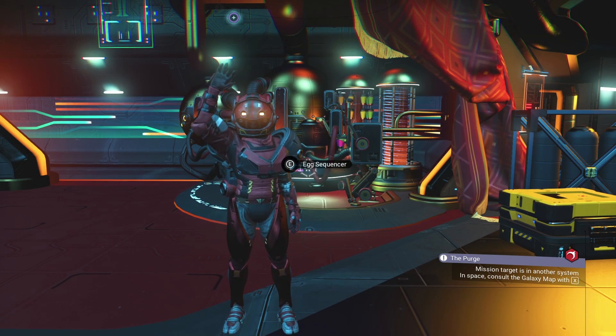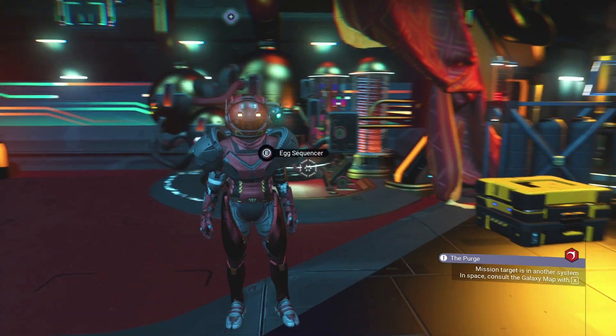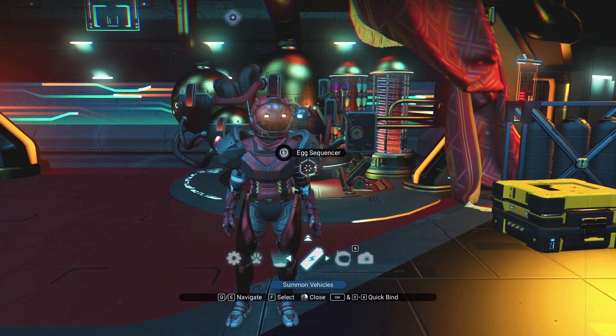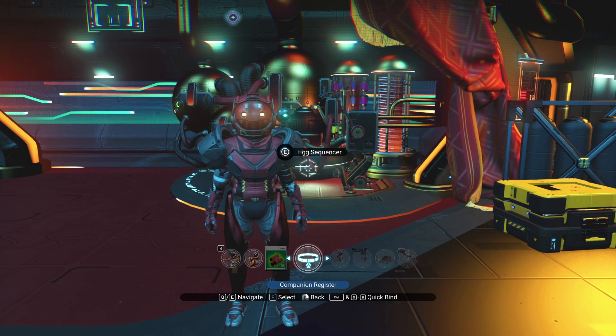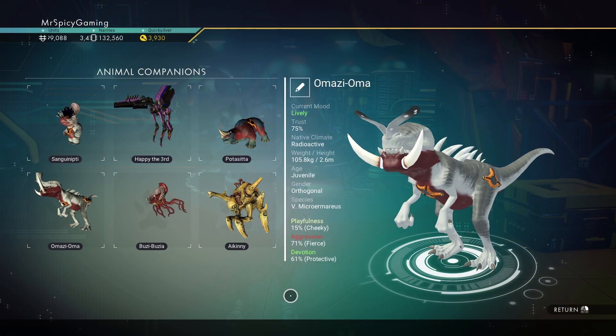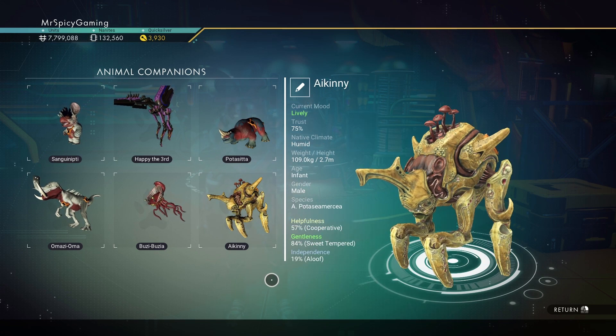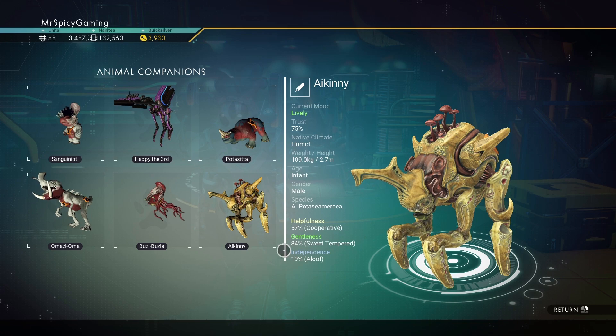Hey everyone, Mr. Spicy here with a quick tip for you in the No Man's Sky Companions update. With the update, we now have the ability to have our own pets, which gives us a variety of animals we can collect and teach certain things — basically by adjusting their stats and their height.